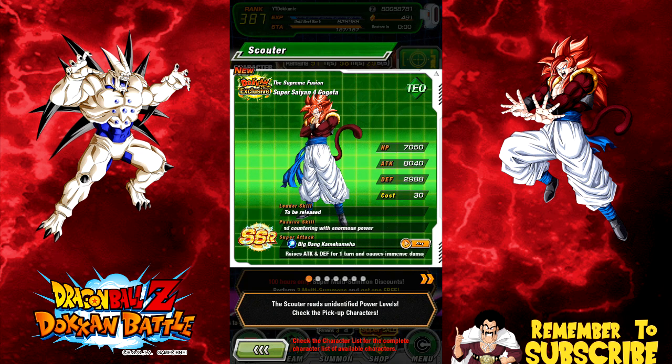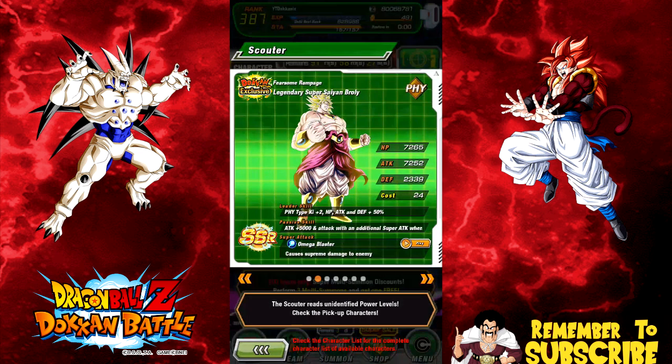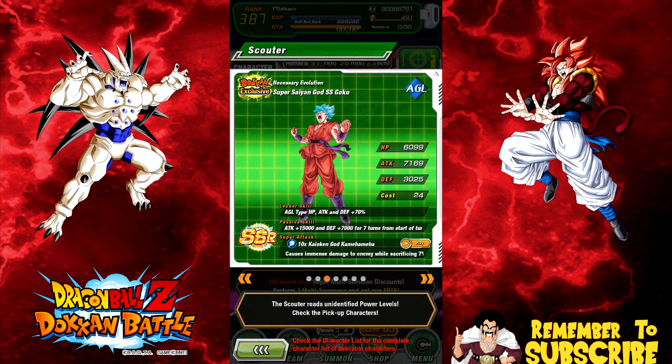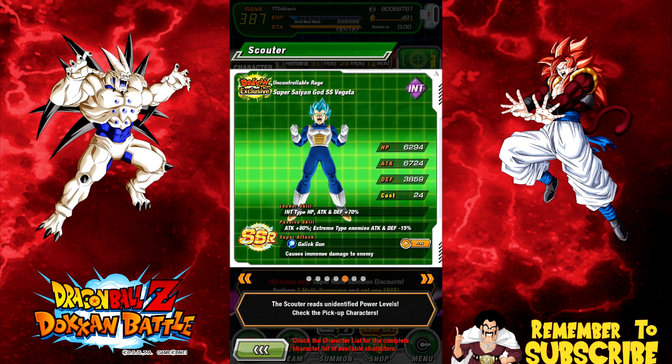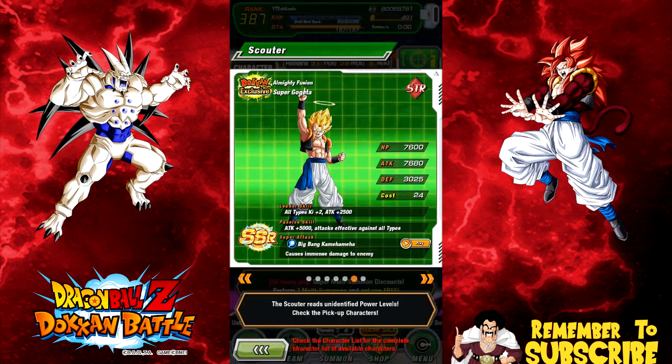I really want that Super Saiyan 4 Gogeta. We have Legendary Super Saiyan Broly — I don't want any more of him, I have him fully maxed out, super attack 10, full dupe system. Super Saiyan God Goku — essentially the Kaioken version — I have him set up, don't want any more. I don't have Super Saiyan God Vegeta, and I'd really like to get at least one or two of him.